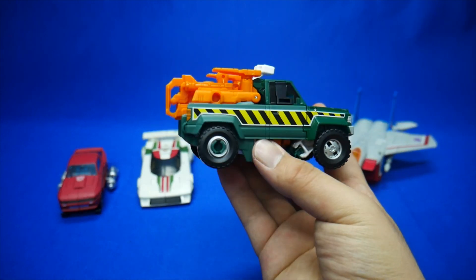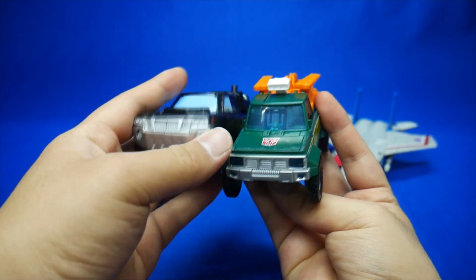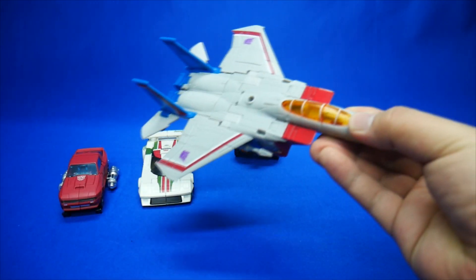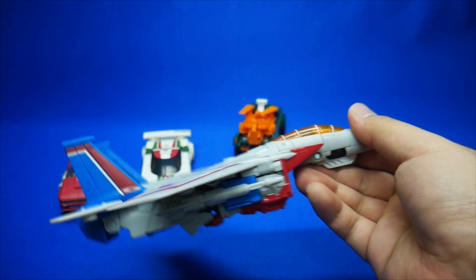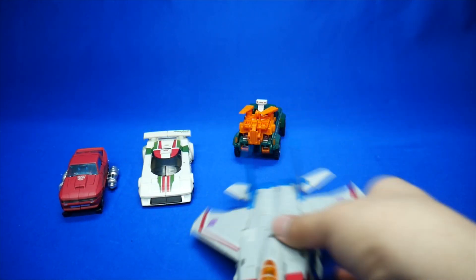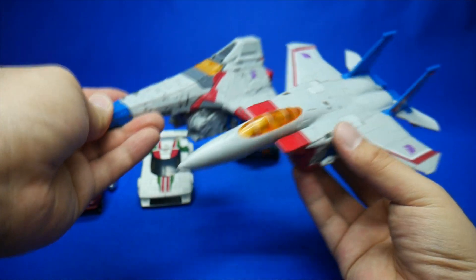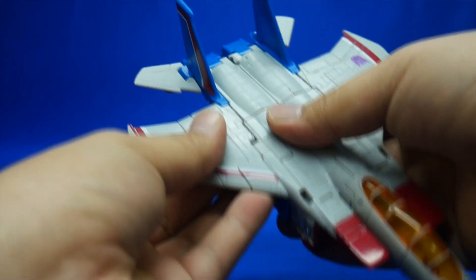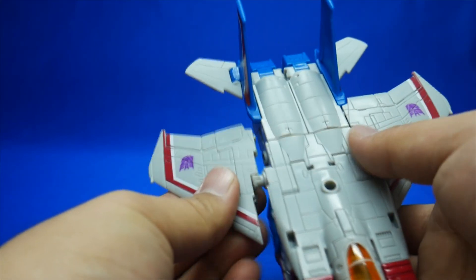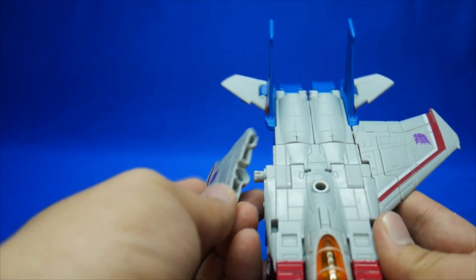Hoist — good ol' Hoist and Trailbreaker. And classic — I mean Earthrise Starscream. This is a really great jet mode we have in the wild, most G1 jet, and quite bigger compared to its Siege counterparts. Still can't complain about the minor red splotches though. Also, this wing is slightly too easily poppable for my liking, just like the old G1 Seekers.